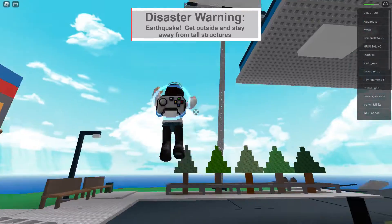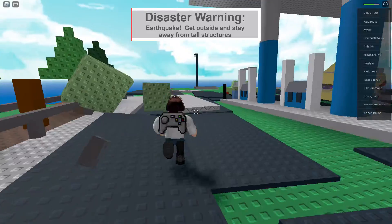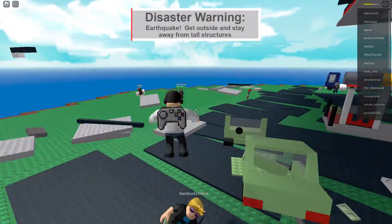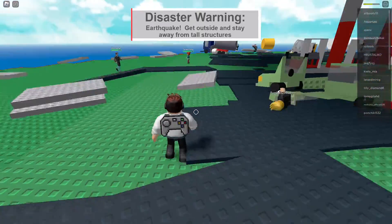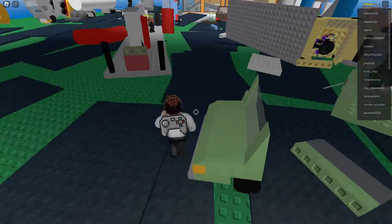Since there are no clouds, it's not going to be a flash flood, lightning, or sandstorm. So it's an earthquake. That thing was the first to fall, so that's why you don't want to go on it — otherwise you're going to die easily. I have a cold right now so I just sound a bit snotty.